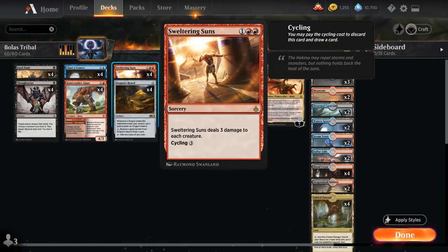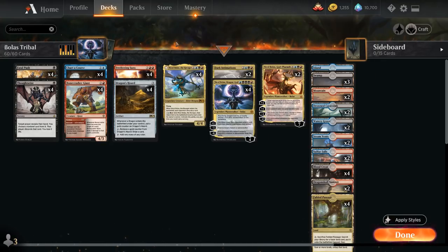We also have the full playset of Sweltering Suns as our sweeper of choice. It's a nice card especially against tribal decks like elves or goblins, and can also be cycled for three mana in matchups where we don't need access to the sweeper.